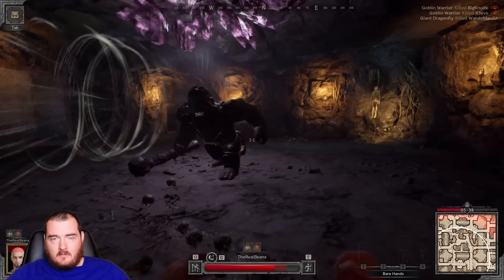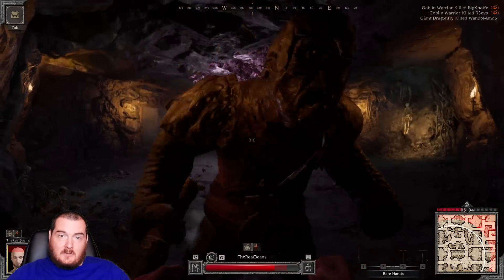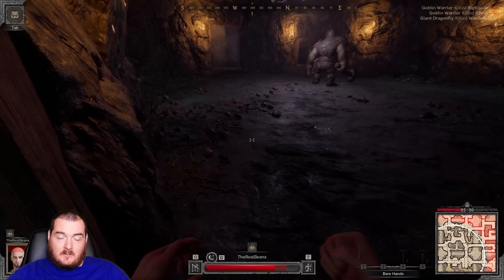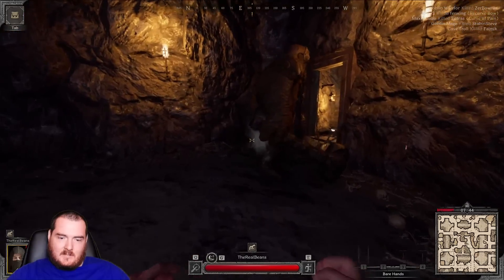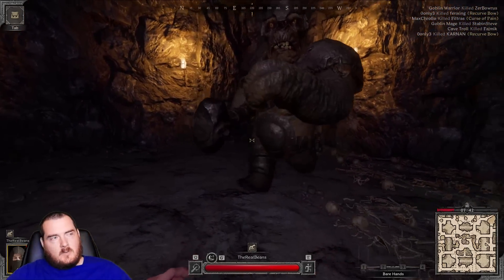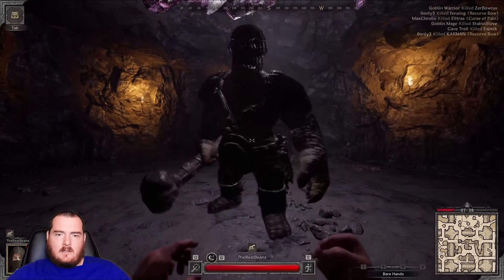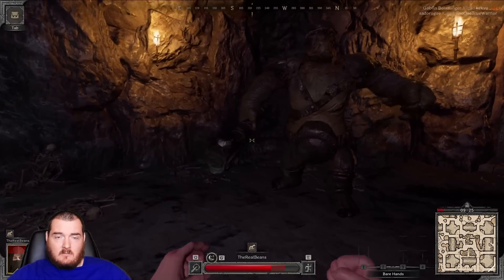Another issue during the fight is this little door over here. If he gets too close to that corner and you walk into it, he's going to de-aggro, go to the center of the room, and instantly heal to full. So if you're getting stuck and he's moving closer and closer to a wall, it's hard to circle when he's on a wall.